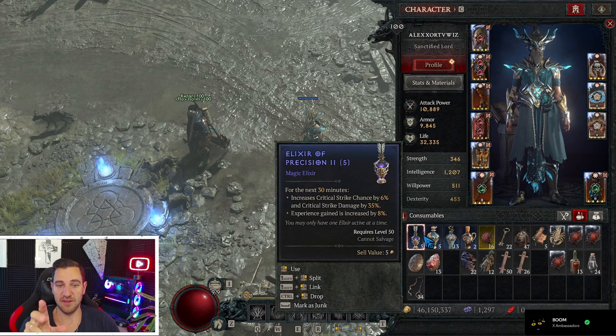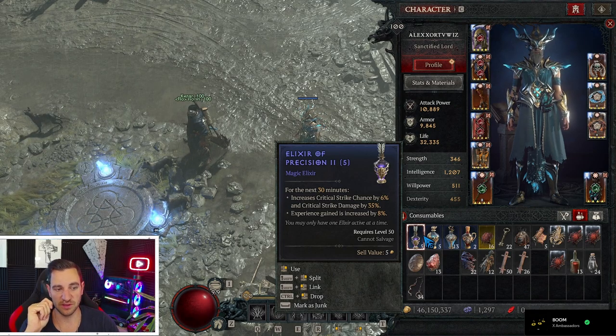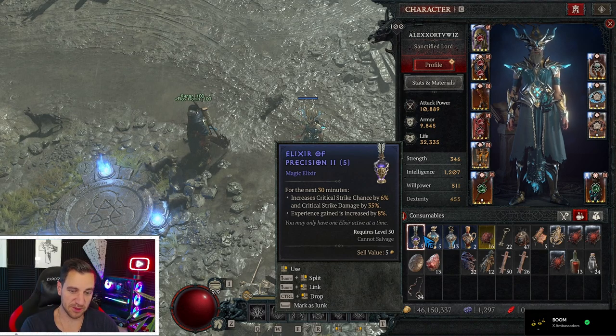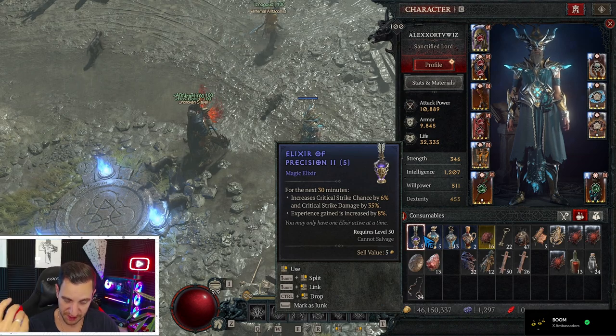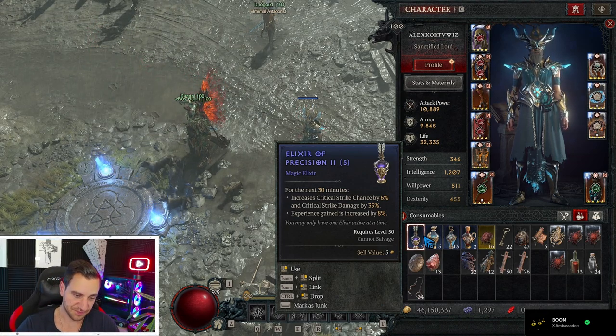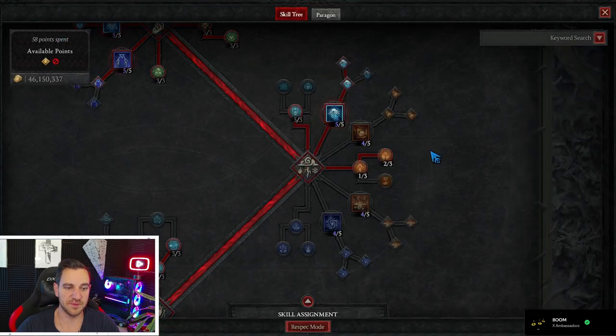This build will be much stronger once we get runewords in the new 2.0 version of Diablo 4, because then you'll most likely be able to autocast blizzards all the time, gain more barriers, or make it stronger. I'm sure there's an insane blizzard build somewhere in there. For now this is all we have so we gotta work with it.